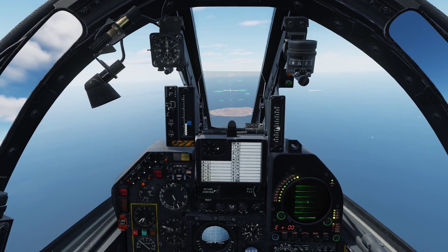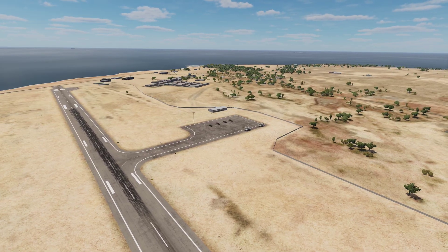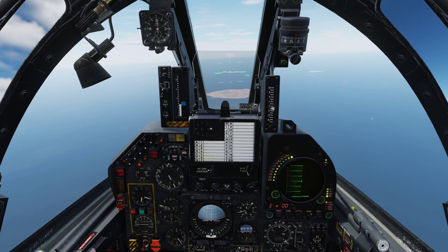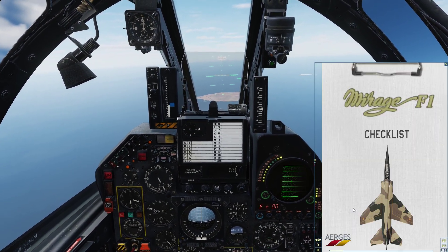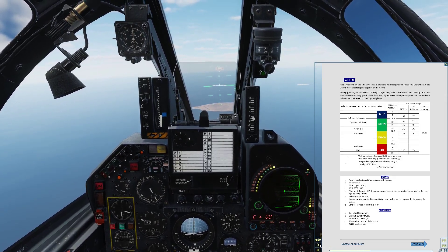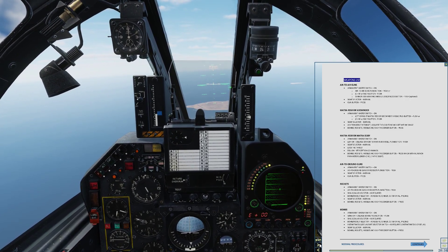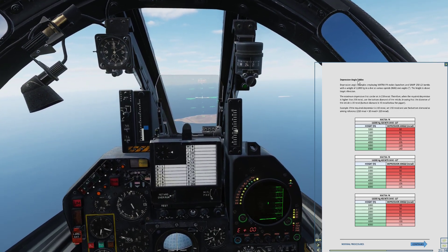Alright everyone, now we are in the air and in front of us we have a couple of targets. We are going to attack these trucks right here. Let's set up our aircraft. If we open up our kneeboard by pressing Right Shift and K, we can scroll through this list. Here you also find all the operational procedures, by the way — it's worth taking a look at. And here is our depression angle tables.